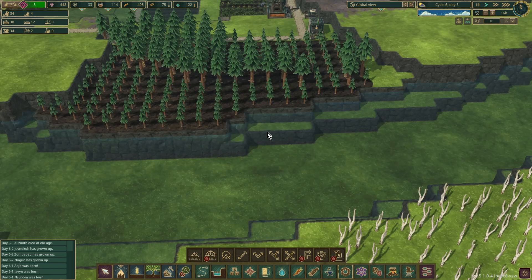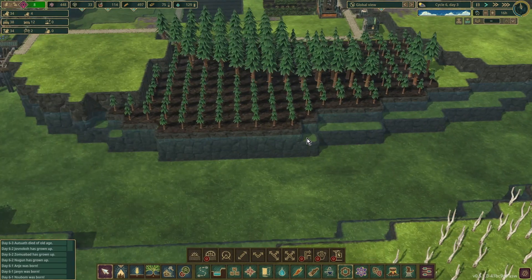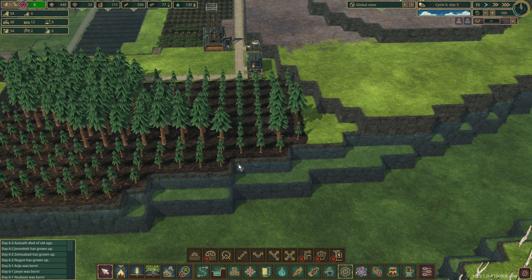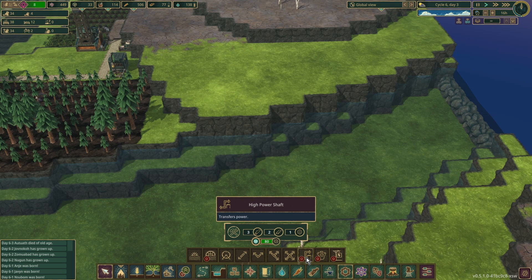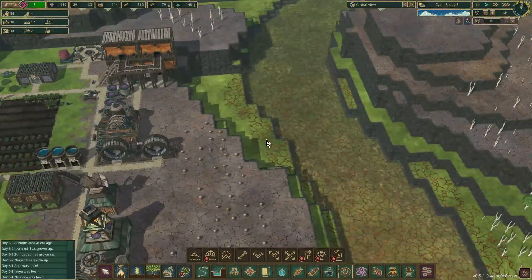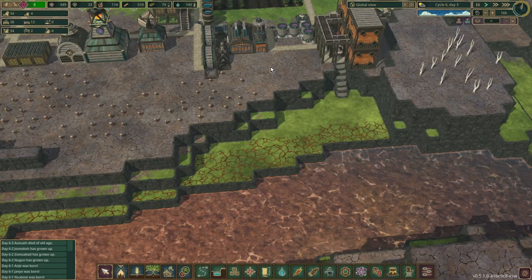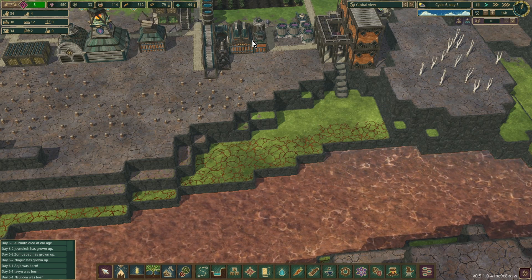The ideal place to put them would be along here where we have trees — that's on me, that's my bad. We could build out that way, or just build up here and bring the power up with high power shafts, which we can afford. That would involve putting some industry up here, or we could put it down there and with high power shafts bring it up into more industry here to supplement the power we're getting from the two existing wheels, because what we've got already isn't enough.